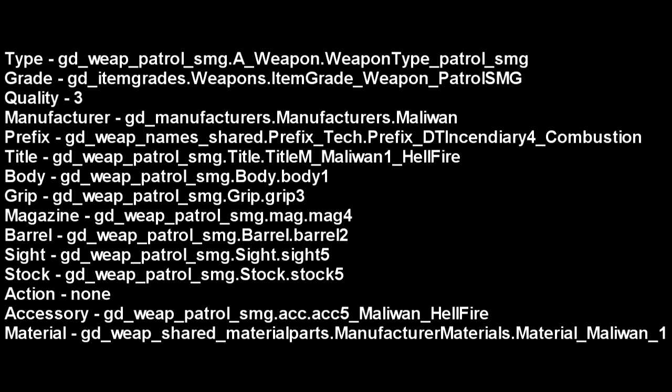Now I'm going to go back to the example and use the Hellfire. The Hellfire is bound to the prefix Incendiary 4, which means it has the 4x fire multiplier, and it's also bound to the accessory that gives the "we don't need no water" perk. It's also bound to manufacturer and gun type, so what this essentially means is that if you want a Hellfire gun, it must be: A, an SMG; B, manufactured by Maliwan; have the 4x elemental multiplier; and have the "we don't need no water" perk.